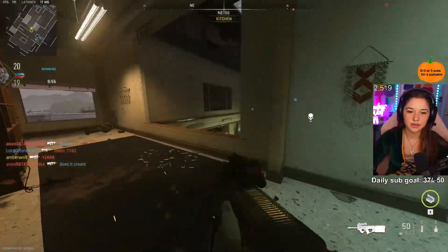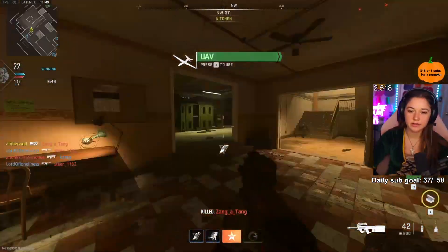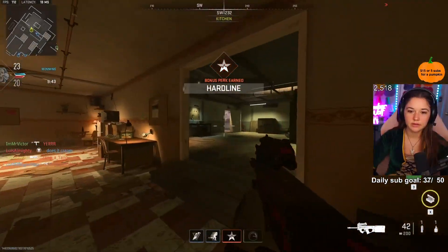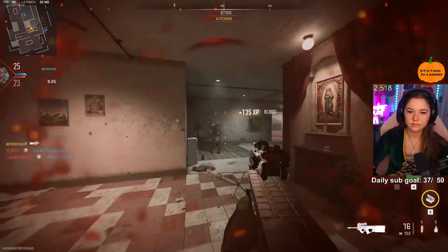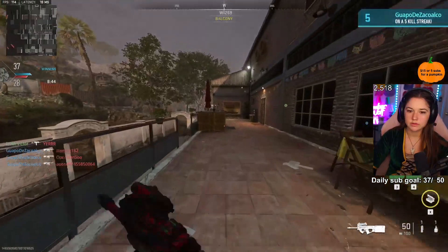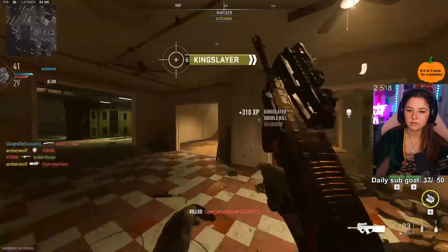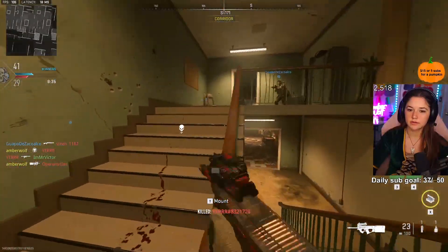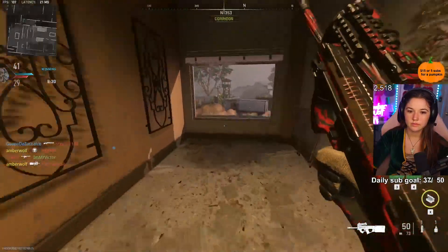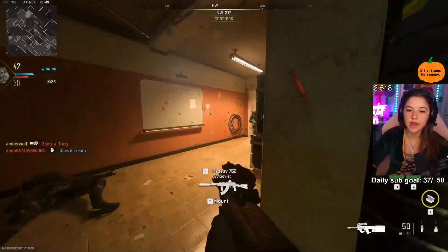I built a crazy hip fire build for this gun. Like this thing shoots — you aim down and you don't even have to aim down, so you don't have to take the time to aim down, and it literally does more damage than it did before. Like it's actually kind of crazy. Oh freak, I just got so many kills! What the hell? Let's go baby! I should have been hip firing this whole time, are you kidding me?